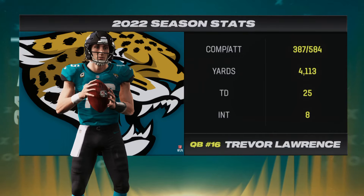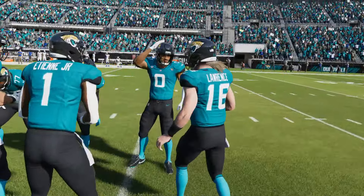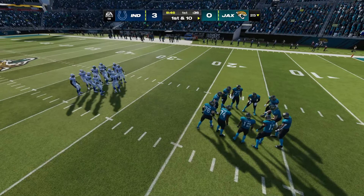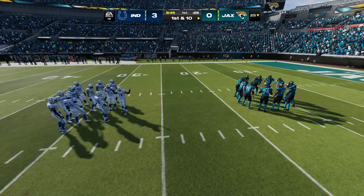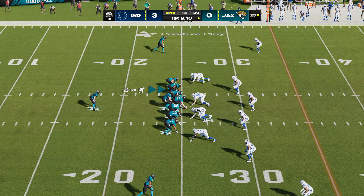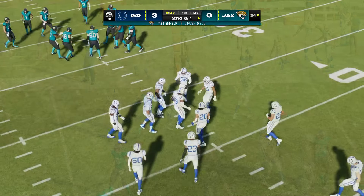The Jags are led by the number one overall pick in the 2021 draft, Trevor Lawrence. He had enormous expectations placed on him coming out of college, but he's used to it — he had the same type of expectations leaving high school and going to Clemson. They always expect him to be a franchise savior, and to his credit, he shouldered those expectations. Lawrence bringing the Jaguars up first and 10 at their own 25-yard line. They'll start on the ground with ETN, and this will leave him a yard short — a nice pickup of nine yards on first down.